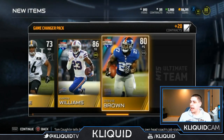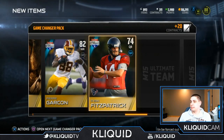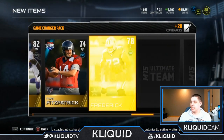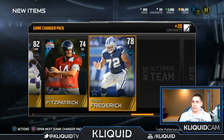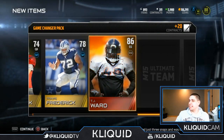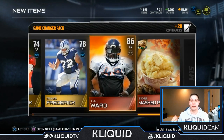Stevie Brown. Thanksgiving turkey — I think that's the fifth one. Ryan Fitzpatrick — I wish that was the Team of the Week Ryan Fitzpatrick. Travis Frederick. By the way, the fact that Ryan Fitzpatrick didn't get one of the elites is pretty weird — the dude threw six touchdowns. TJ Ward — yes, an elite! I already have that item obviously, but I never get any elites. I am so happy to finally pull another elite.